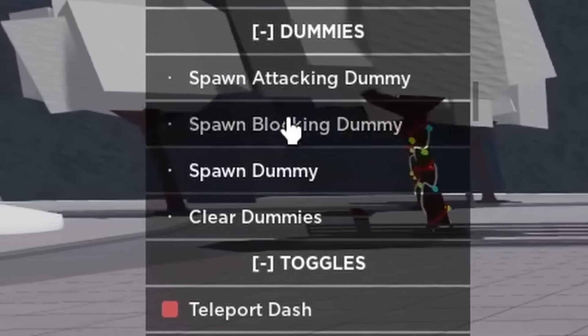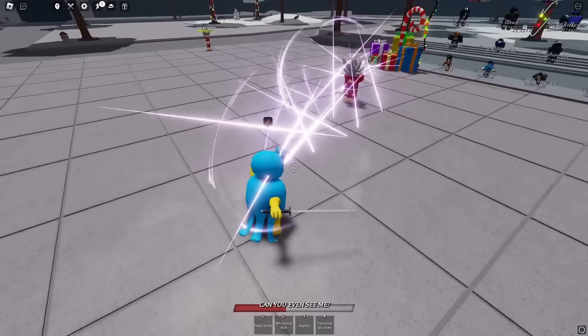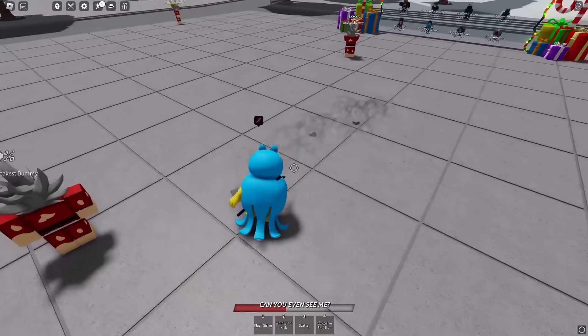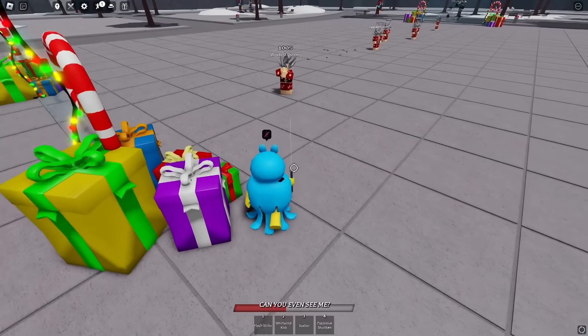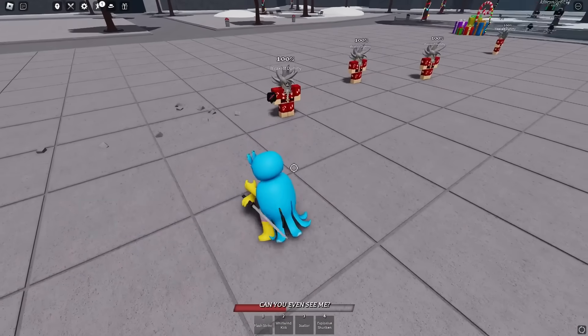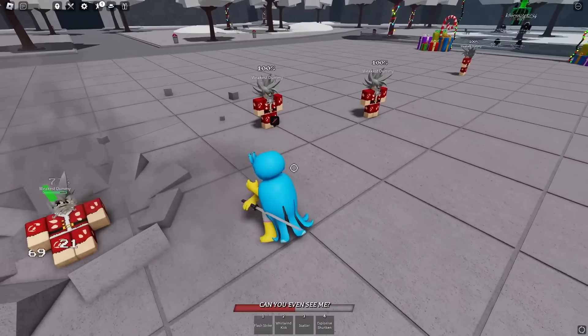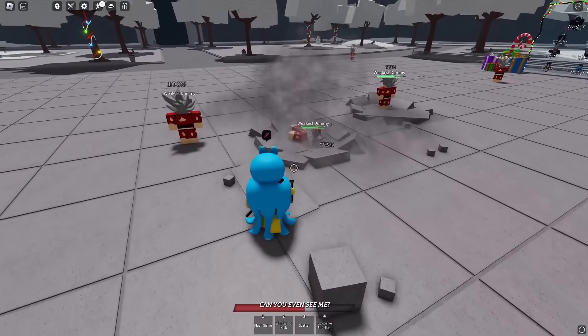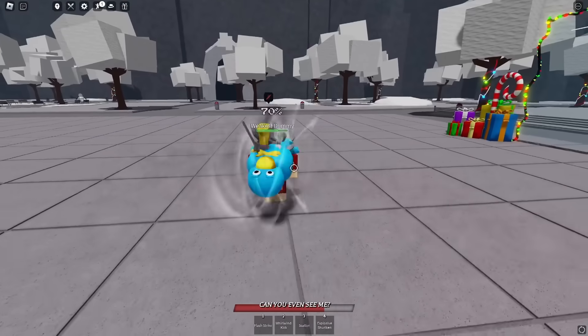If I spawn a blocking dummy, if I go through flash strike, let's say this was a real character — he could immediately dash behind me and just disrupt that entirely. If I use flash strike and it lands and I'm close to them, I can't extend the combo. Maybe if I do a whirlwind strike right after — sometimes it works like that. You can't dodge out of that, you can't block out of it.